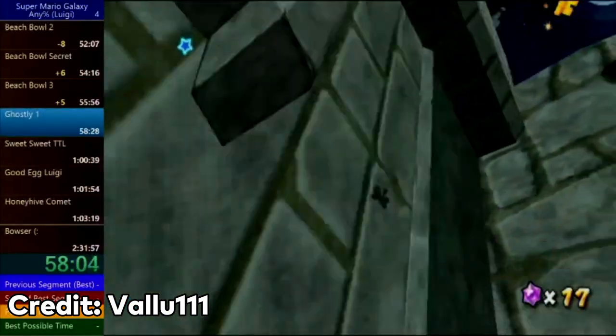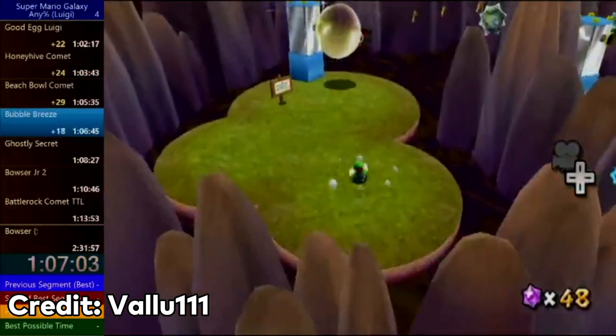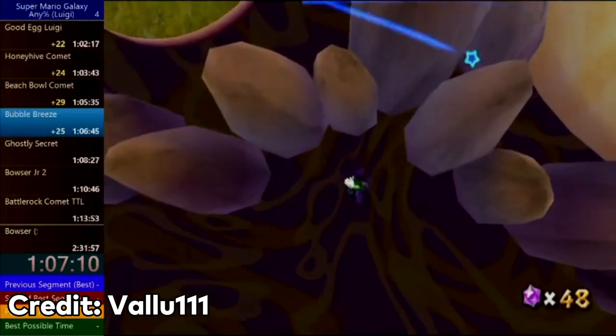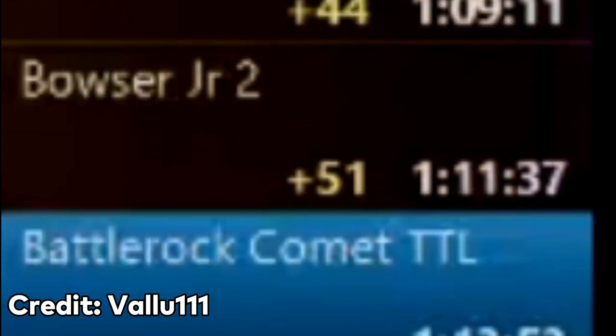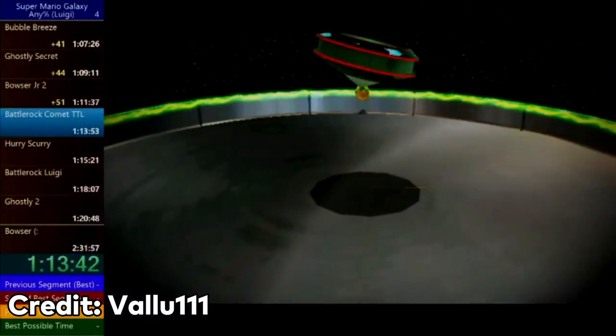In Ghostly 1, Valu misses the mansion clip on his first try, but recuperates and nails it on his second attempt. However, in Bubble Breeze, he misses the skip in the second portion of the level, where you backflip onto the rocks to land on an invisible platform and then simply long jump your way over to the star area. And despite having a pretty good Ghostly Seeker and an okay Bowser Jr. fight, Valu was almost a minute behind his personal best. So how does he recover all that lost time? By getting a crazy fast Daredevil Comet in Battle Rock.